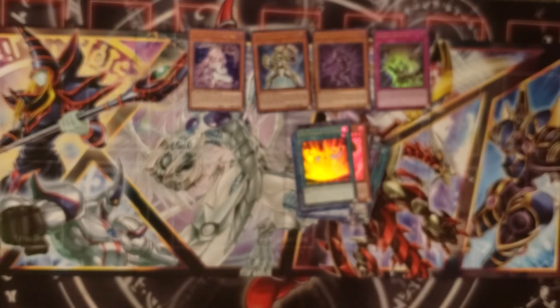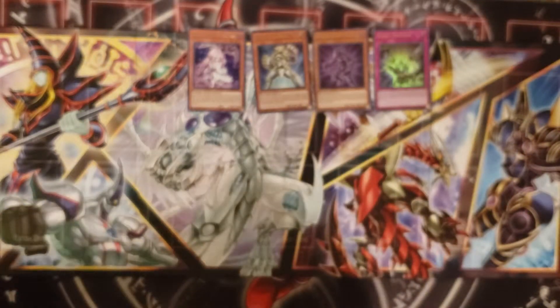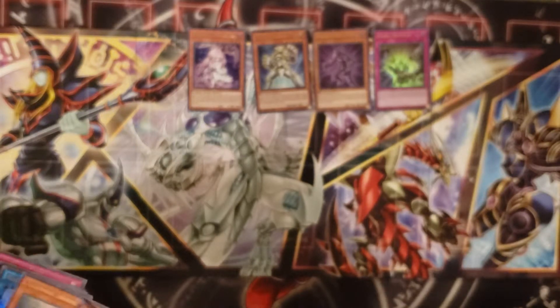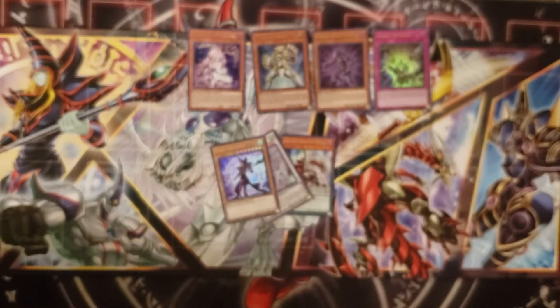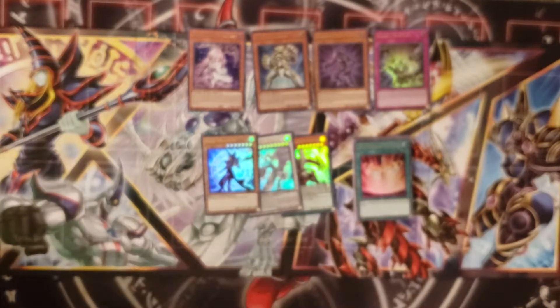So that was basically it for our Dual Power pack unboxing. We got some pretty good pulls. Personally I'm using Evenly Matched — that was my call to arms — plus Galaxy Soldier. Both of these Aromage Jasmines are great, I'm going to make an Aromage deck. I'll also use Shining Draw, and I'll use these three cards. Well then I'll use the other three.